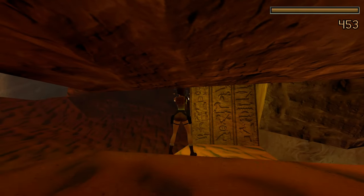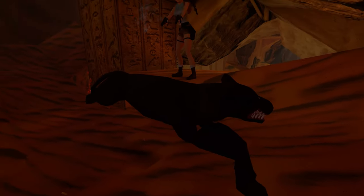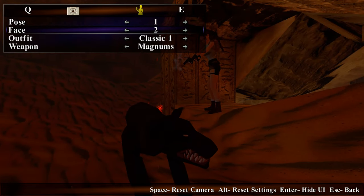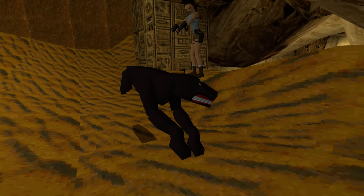Walk to the very edge but don't continue further, because there's a panther over here. Since this is a new type of enemy we are encountering, how about we take a picture? I think I want to change Lara's expression — yeah, you should be grinning. That's what I'm talking about.